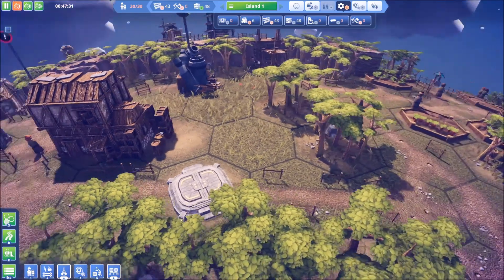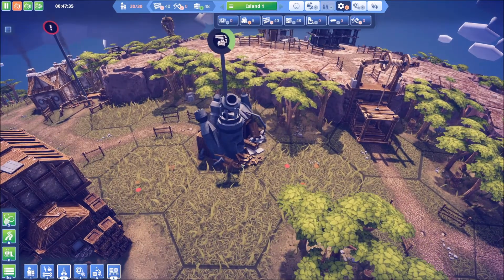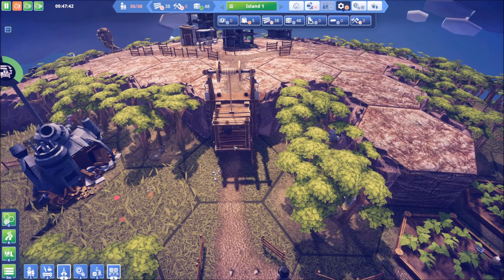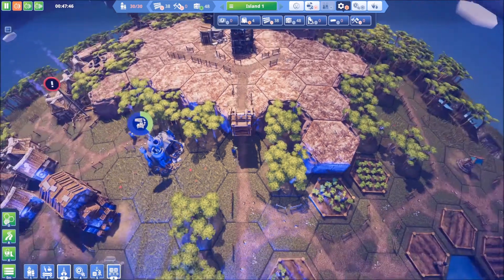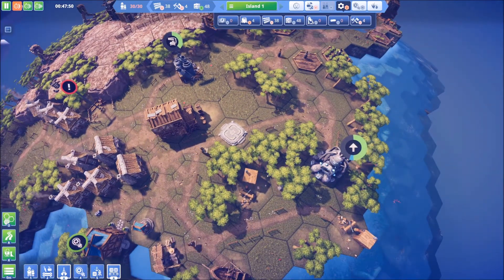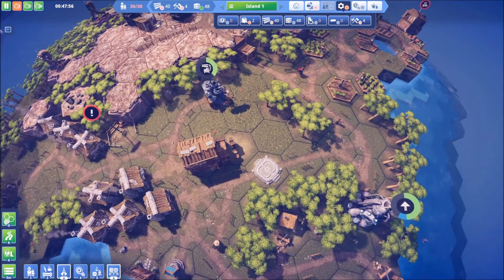Let's just zoom in here for a minute - we got some interesting looking stuff here. That is a nice looking warehouse. This generator is looking rather ragged. Our elevator, quite frankly, does not look in good shape at all - it works though. We got some more tools - that was five tools. Now these guys are up and running, I believe everything has been built.